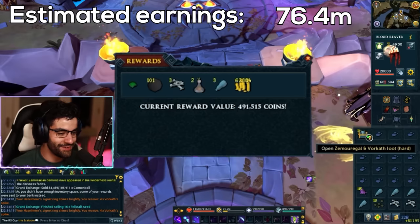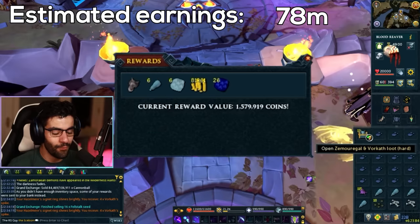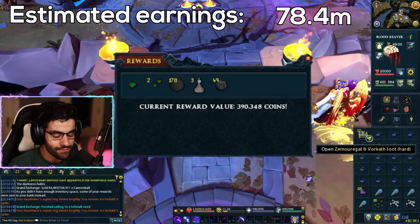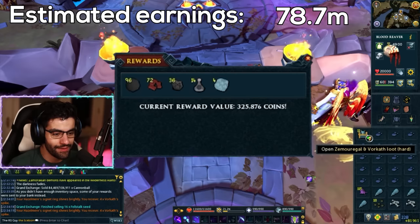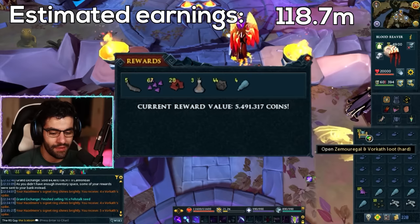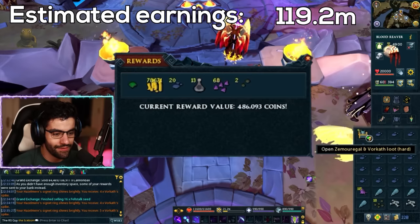1.5 million. A draconic visage! 390k. 390k. 325k. 5 million! We got some more spikes. 400k. 300k.